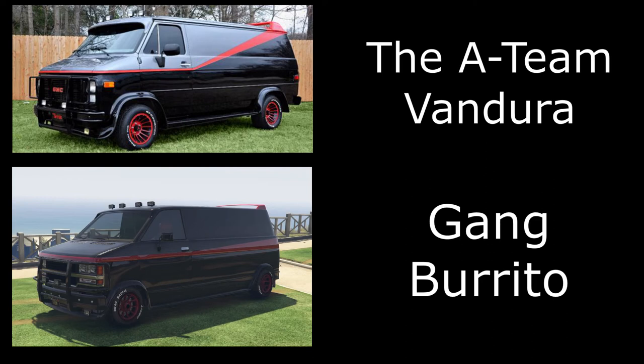Then we have the A-Team GMC Vandura — a really cool vehicle, I do like this one a lot. I've used the Gang Burrito. Paint it black with the secondary color for the stripe, and make sure the spoiler is red. I've gone for the mercenary muscle wheels painted red with tire lettering. You can also use the Youga Classic, which has the stripe on the side, but the Gang Burrito is most accurate — it has the spoiler on the roof and the bull bars on the front, which you can't get on the Youga Classic.